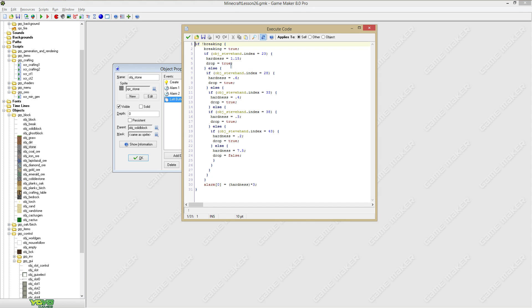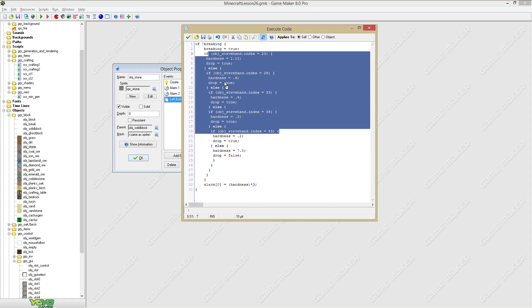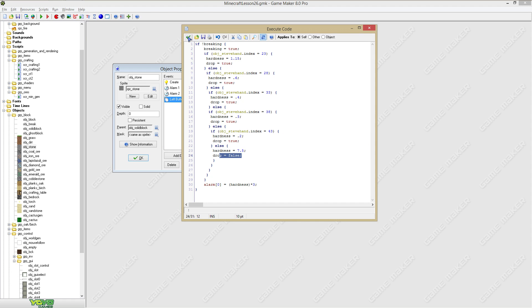I also created a drop variable, and here you can see that drop is true — but that is only true when you actually have a pickaxe selected. When you have anything else selected, the drop variable will be false.